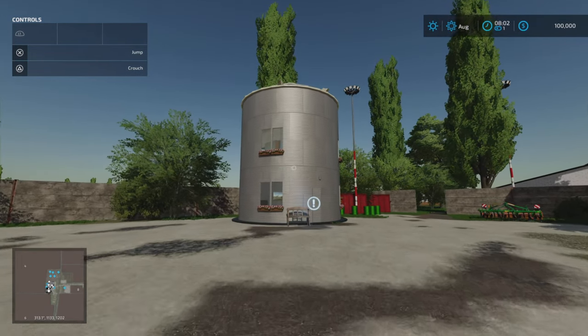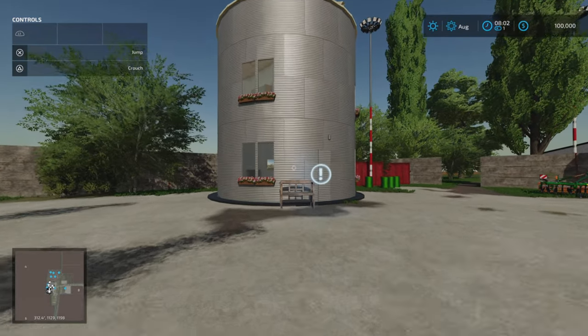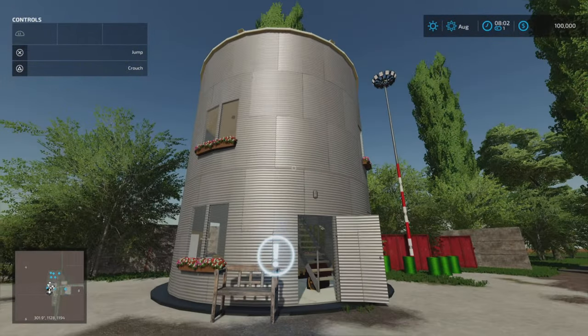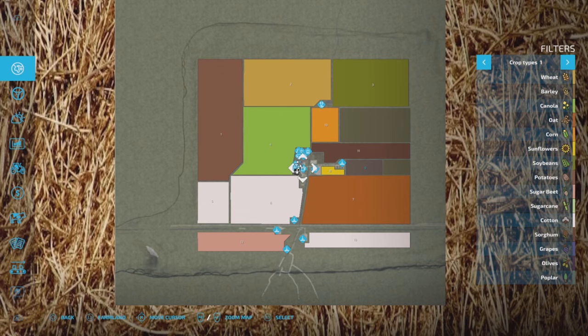As you can see, we've got a sleep trigger and wardrobe trigger. This is one of the required mods — Silo Living by Omatana. We've got this silo here that we can live in. We go inside the building and upstairs, there's a wardrobe trigger and bedrooms. It's very cool. I use this one on Edgewater — I like it a lot.